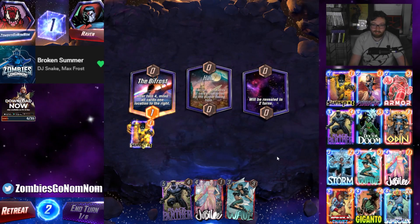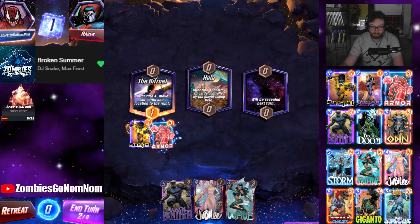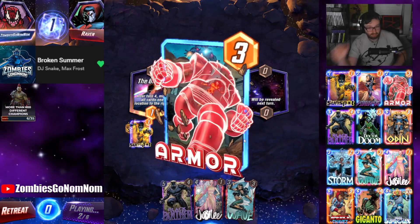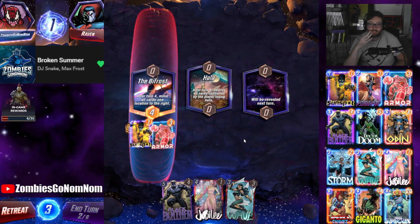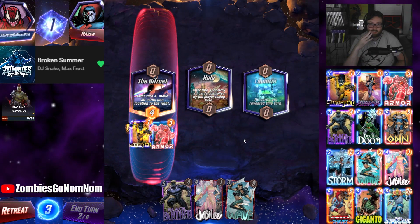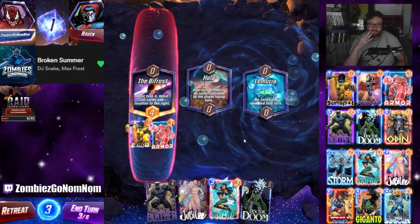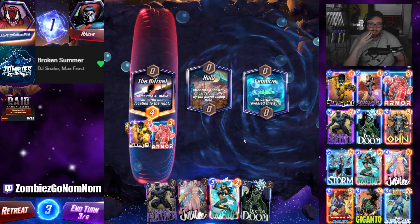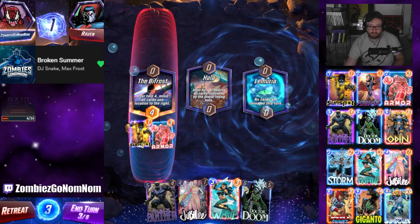Raven usually likes playing the Destroy decks but he's probably playing Black Panther or something because I'm sure he's streaming. He's probably trying to use the new card. Does Wave help us here? No, I think I'm just going to grow the Sunspot because we have a curve of Jubilee into Panther into Doom.